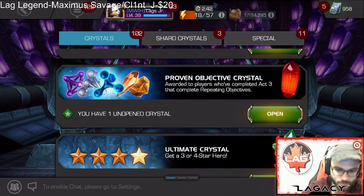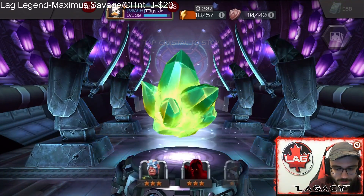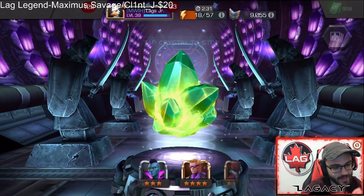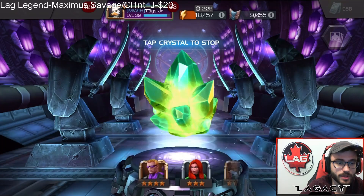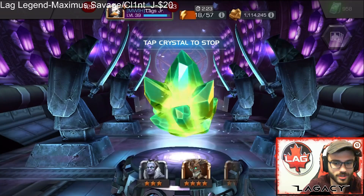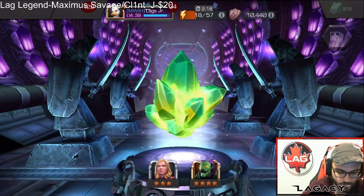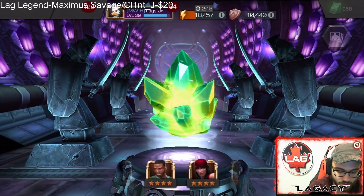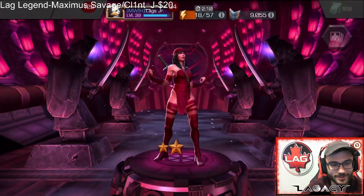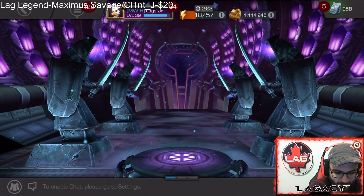Let's get started with the ultimate crystal — the only one we're not guaranteed to get a four-star out of. Any four-star would be good, honestly, especially if it's new, because that will put us towards going up the next incursion tier. Electra — nice, that's good. I mean, it's not a great four-star, but it's another champion and we might actually be able to move up. That's really great.